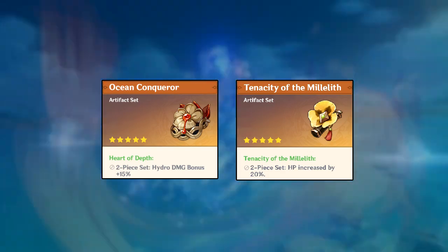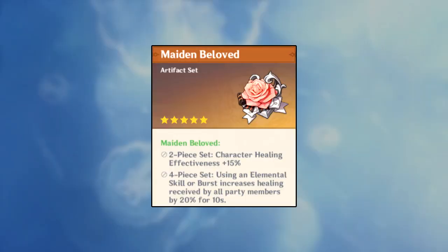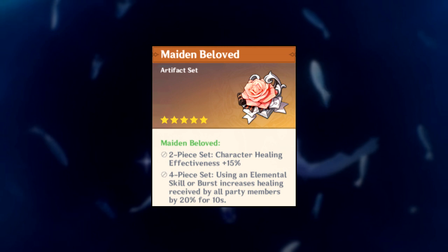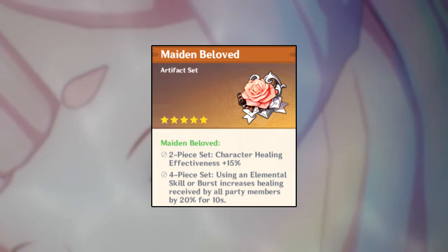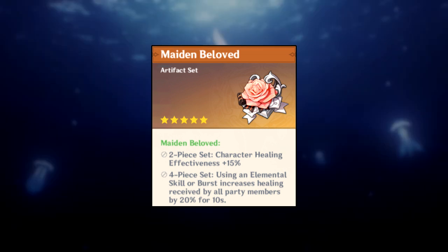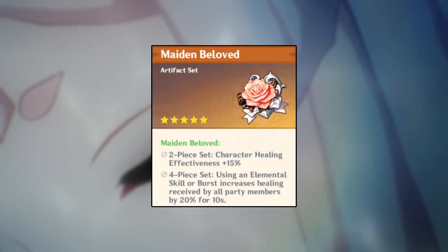The two-piece Heart of Depth and two-piece Maiden is probably better, but Tenacity plus Heart of Depth is also viable. If you want to focus purely on healing, the four-piece Maiden Beloved is the best option — though I wouldn't really recommend it since Kokomi heals enough even without it.